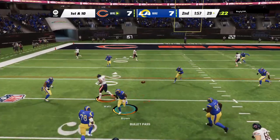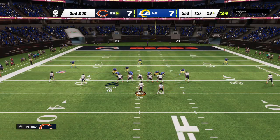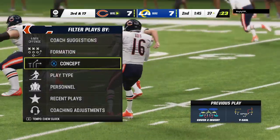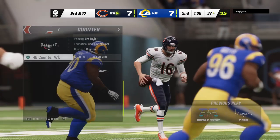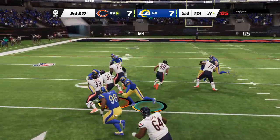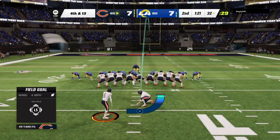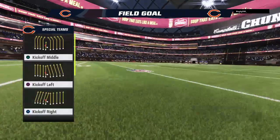Goff on first down — incomplete, the coverage a little too good there. Second and ten now from the 29. Here's Goff — he can't get rid of it, he's taken down. That's big Jordan Davis powering in to drop him. The drive had been moving well, but the defense responded on that play — second and manageable became third and long. The fullback gets a carry and picks up five yards, but it's fourth down. The Rams use a timeout, then Gonzalez comes on for a 49-yard field goal attempt — and Gonzalez's kick is good. They take the lead at 10-7.